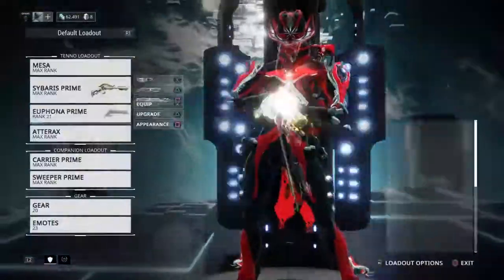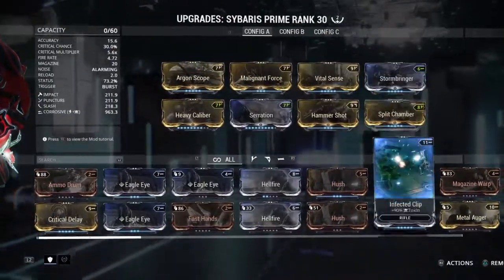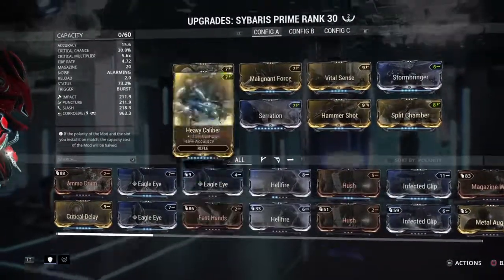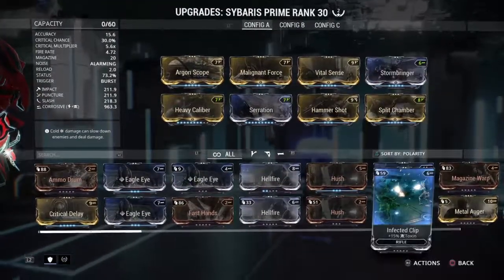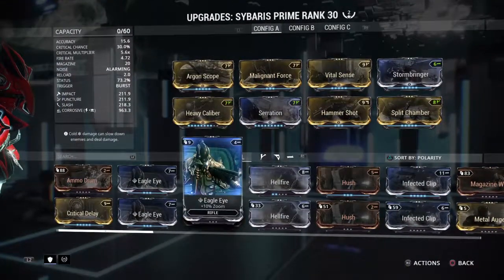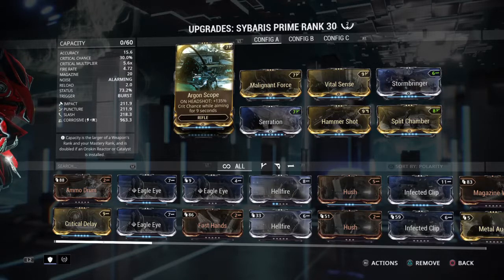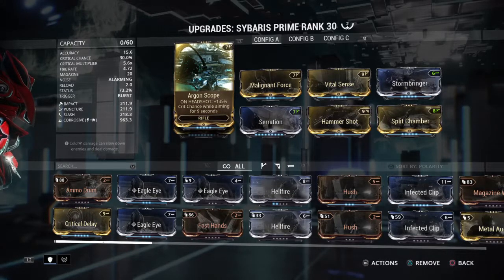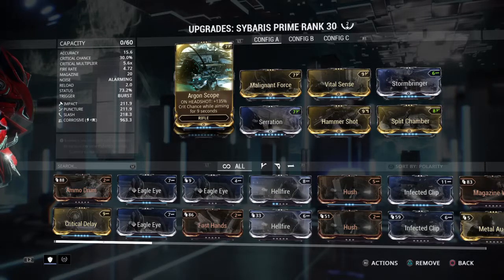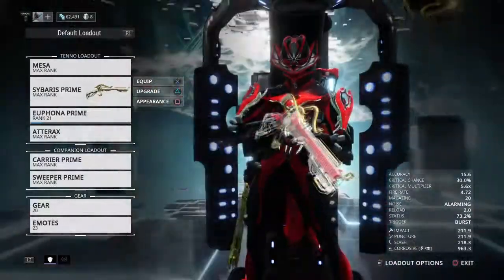The reason I don't put in Point Strike is because the red crit isn't worth it — you're missing a lot of damage you could otherwise be doing. I tested and played around with the build a few times and you're missing out on at least 8k damage difference. With red crit I do at least 19k, but with this build I do at least 27k on headshots with Archon Scope proccing.